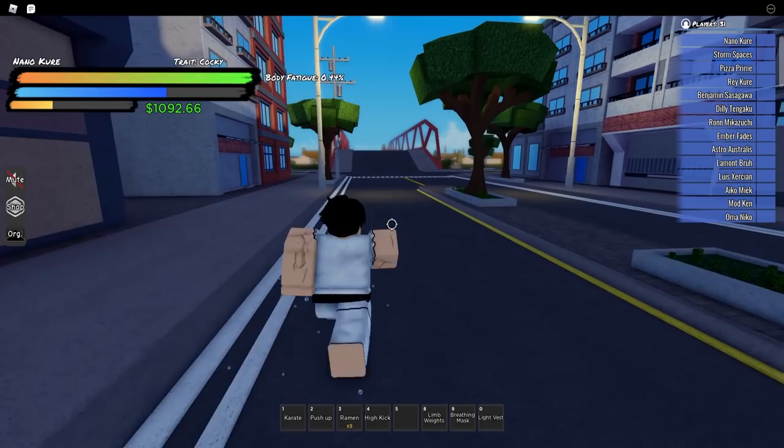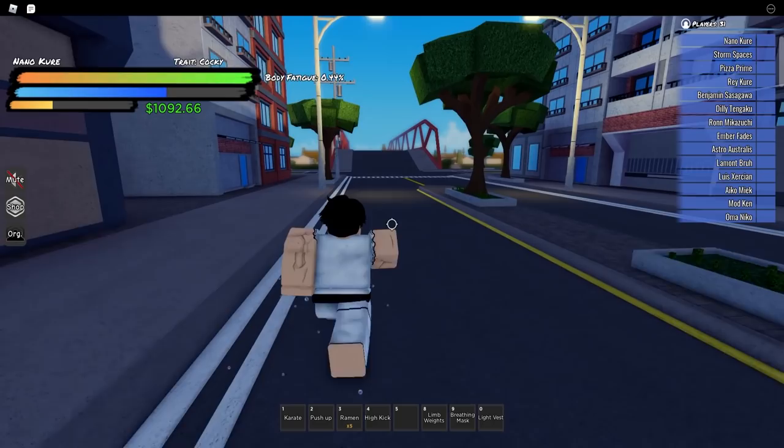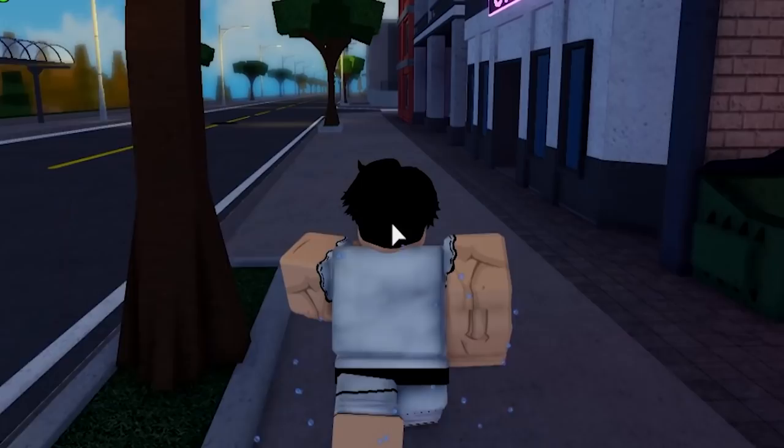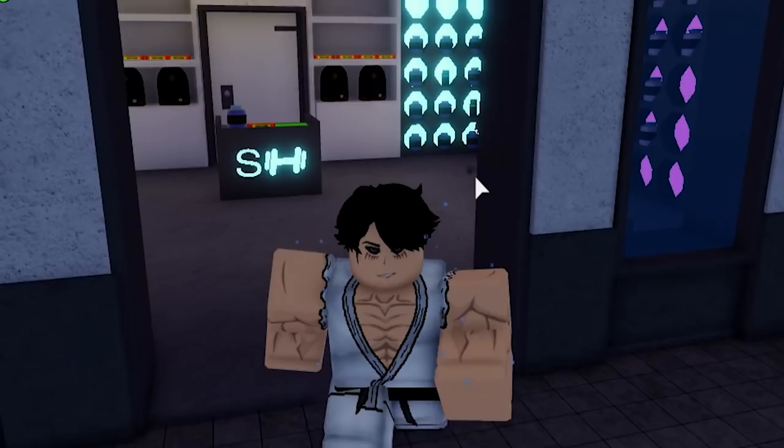Go outside of the bank and make a right after this street. You want to be jogging at all times. I'm in the running animation right now — if I press R, I start jogging. What jogging will do is increase your stamina, while running only increases your running speed. Earlier on, you definitely want to increase your stamina.